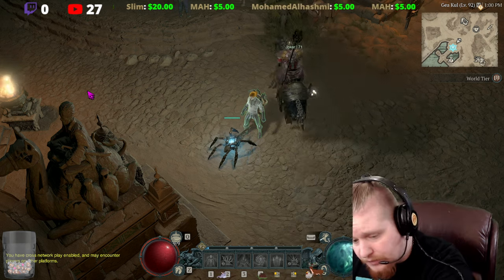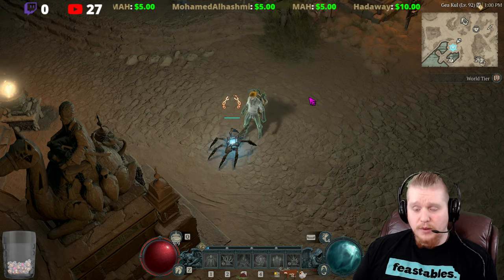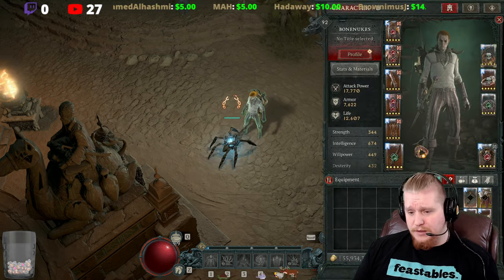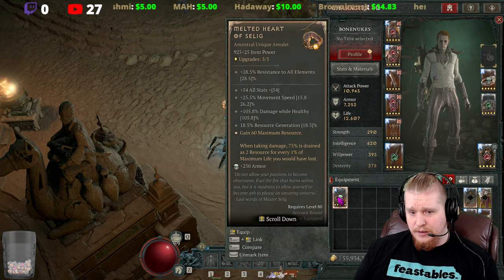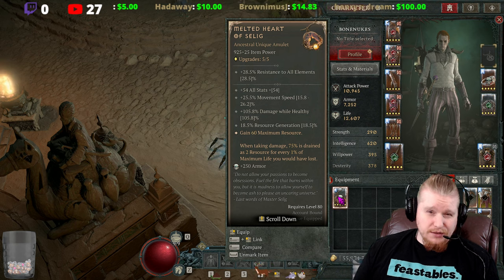Hello guys and gals, welcome to another episode of Unique Items. Today we're going to be going over one of the uber uniques that I didn't get access to last season but I have access to now, and that is the Melted Heart of Selig.